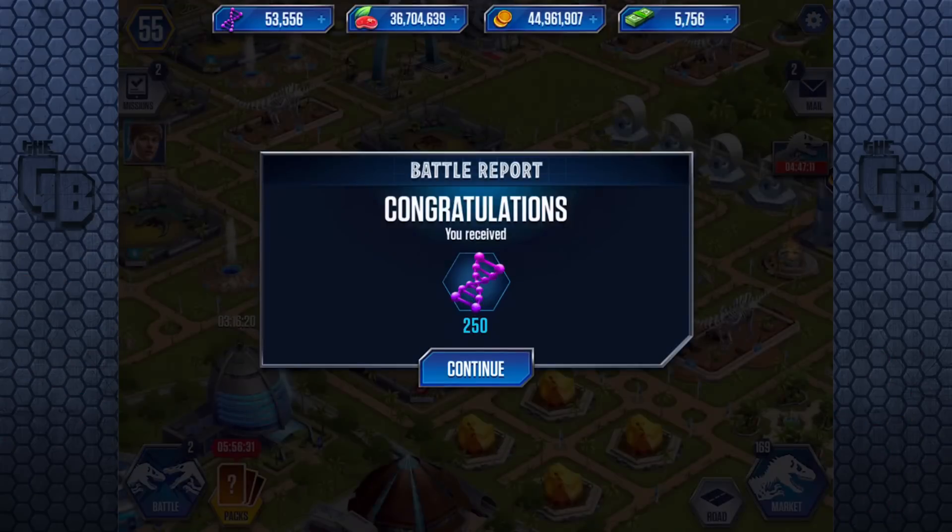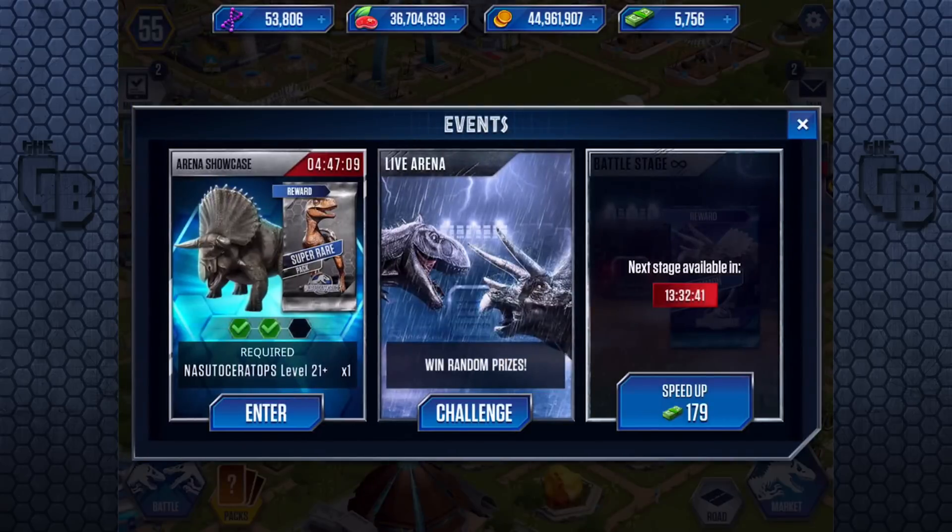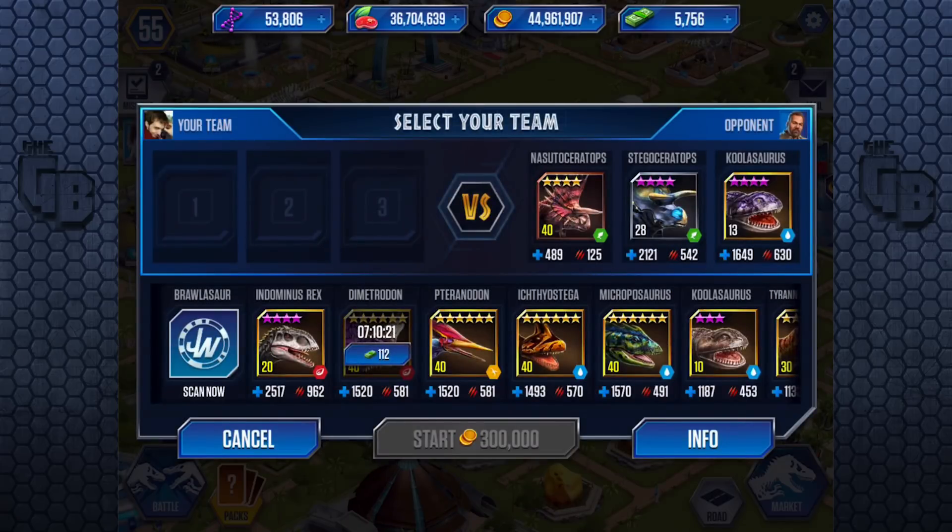I know you guys were waiting for it, so I thought I'd bring it to you! Almost 54,000 DNA. I think to get two Indominuses we need about 60,000 DNA, so we are getting close. And for the final: a Nozutoceratops, a weaker Stegoceratops, and Coolosaurus!